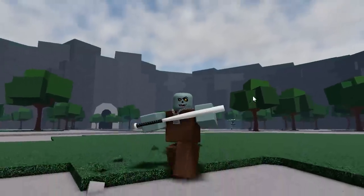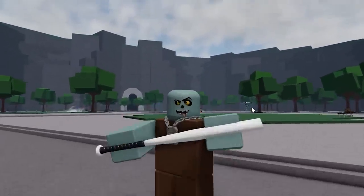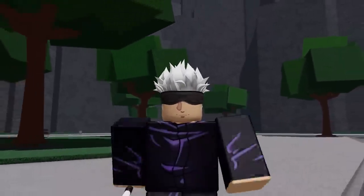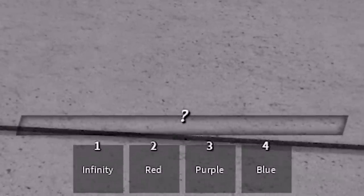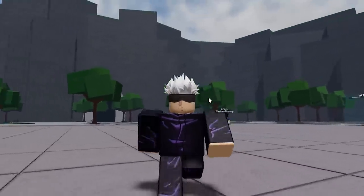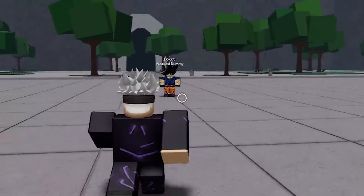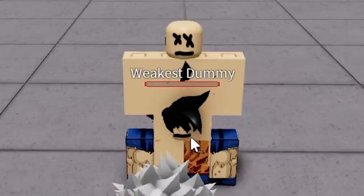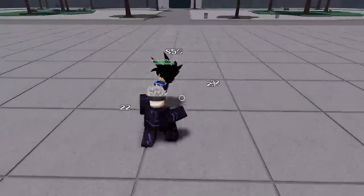It's finally time to use the admin Gojo moveset, and I'm gonna troll my friend — let me get him in a private server. I've joined my private server and changed to this moveset — four brand new moves and my ultimate is a question mark. We've got our Infinity move, which makes it so nobody can hit you — you literally can't take damage. Our first move is called Red, and it literally one-shots — it made his legs turn into his torso.